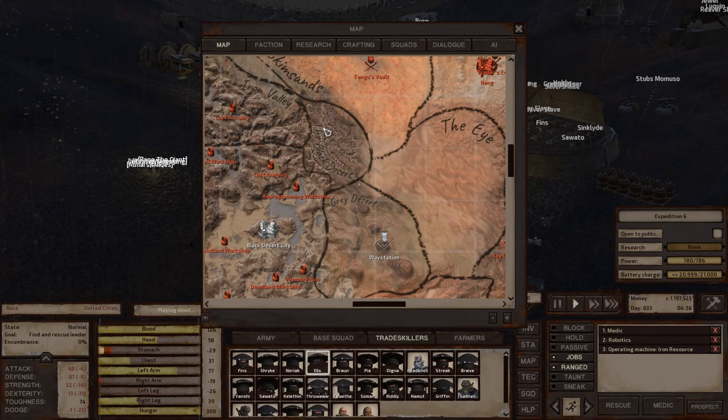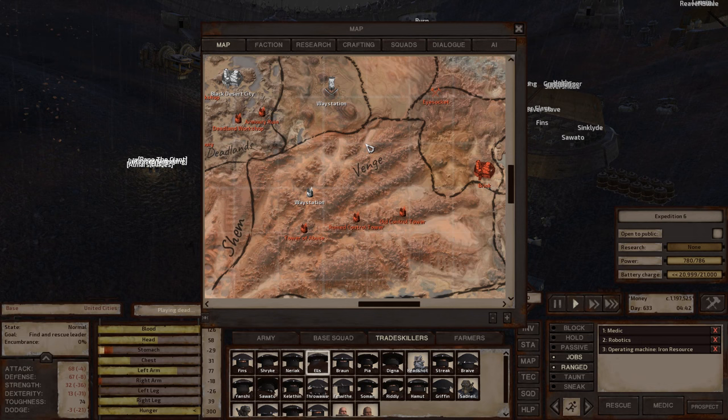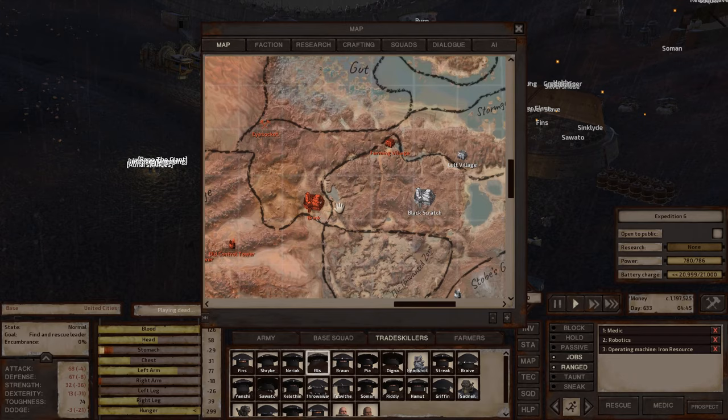The Black Desert, I think, is inhospitable — I wouldn't recommend a base there. Venge — the environment is bad, and it's also hard to find iron and copper together where there are no sky beams completely destroying you. I wouldn't really recommend that zone either.